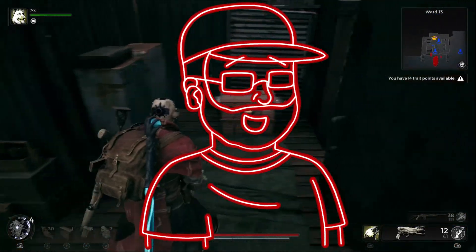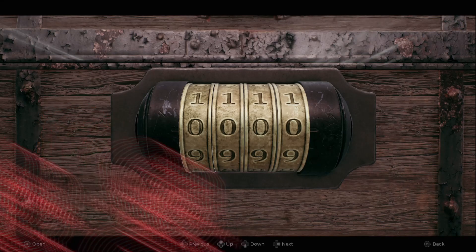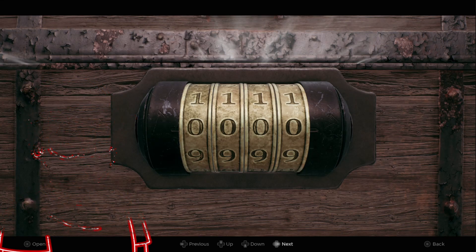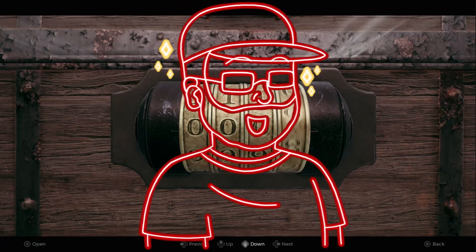Hello and welcome to this video. In this video I will show you how cheeky the developers at Gunfire are at times. One of the guns that you can unlock relatively early in this game is the submachine gun. This is a handgun that was unlocked in almost the same way in Remnant from the Ashes, so I have to laugh about that.